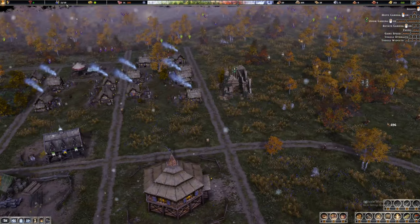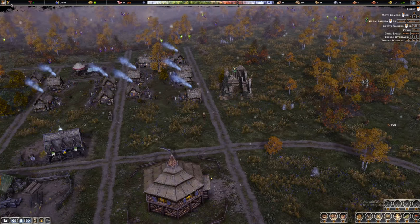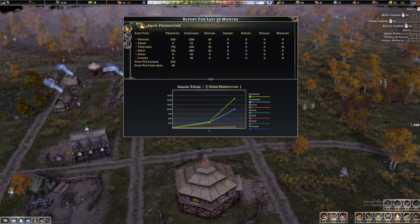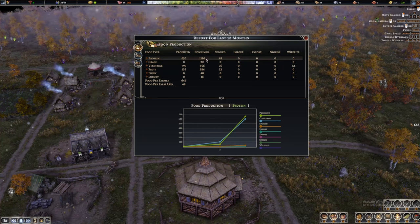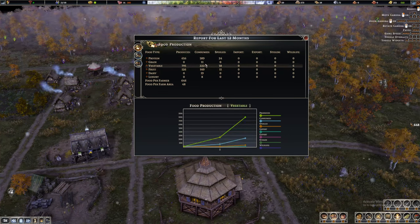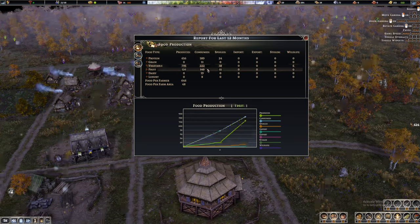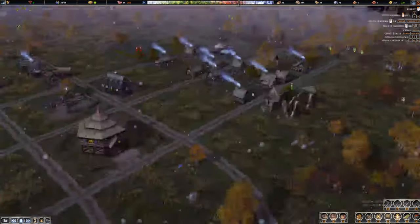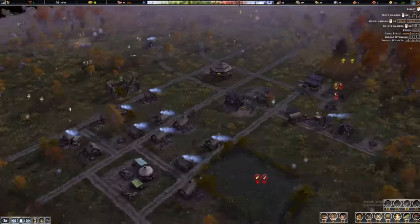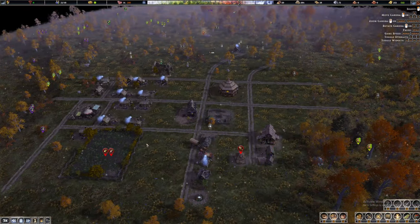Happiness is quite high, so that's good. We still have room for 15 more villagers and we don't have anyone who is sick or bedridden. Looking at the report for the last 12 months, we are producing enough food — more protein and grain than what we consume — although we have some deficit with vegetables and fruits, so we'll definitely take a look at that once we've upgraded our town center to tier 2.